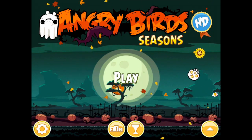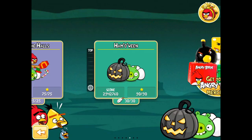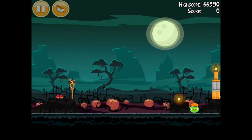The first bird we're going to look at is the orange bird. The orange bird was added in the Angry Birds Seasons episode called Hamoween. The reason why we're going to start with the orange bird is because he appears in both Angry Birds Seasons, Angry Birds Rio, and the original Angry Birds. So he's the most widely used.